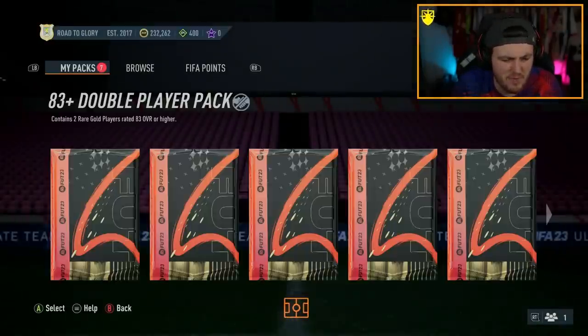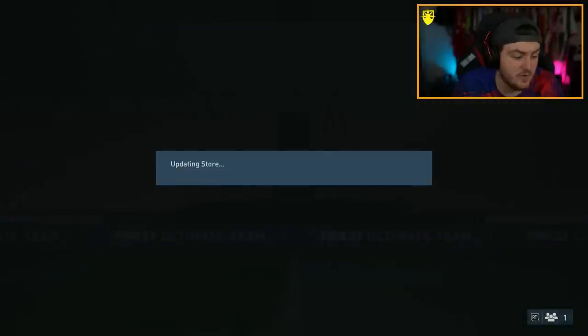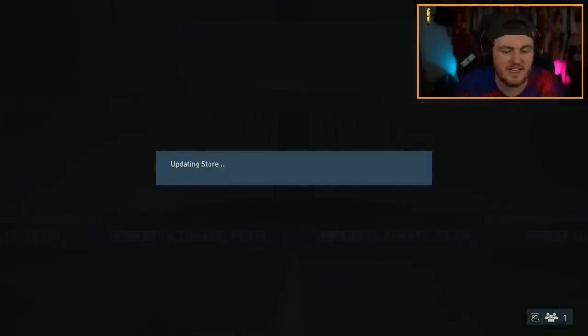How many packs do we have left? They're all pretty big packs. 83 double upgrade now — nothing there. I am looking out for a Dangler, there is potential for a Dangler for sure. 83 double again — come on, Foot Birthday me up here. Let's get a Foot Birthday. Be Brazilian. Let's see left wing, five-star five-star, Vinicius Junior — that'll be very nice.